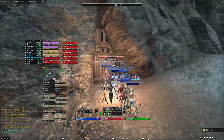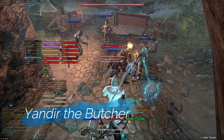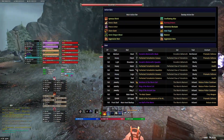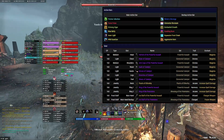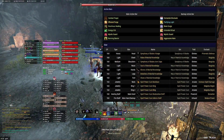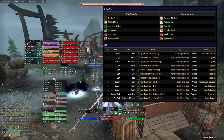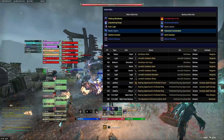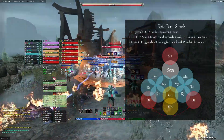This is the first boss, Yandir the Butcher. Setups change a little bit here — our DK tank is in Yuln and Wyrm, Warden off-tank is semi-DPS in Catalyst and PEA, Templar Healer is guarding our main tank and is in Spellpower Cure and MK, and I am in Jorgoth in a DPS setup.